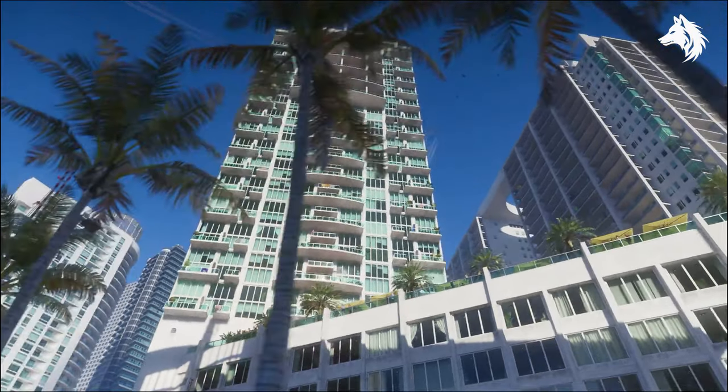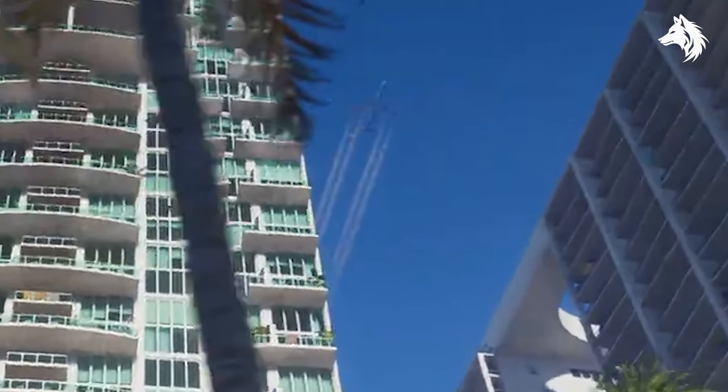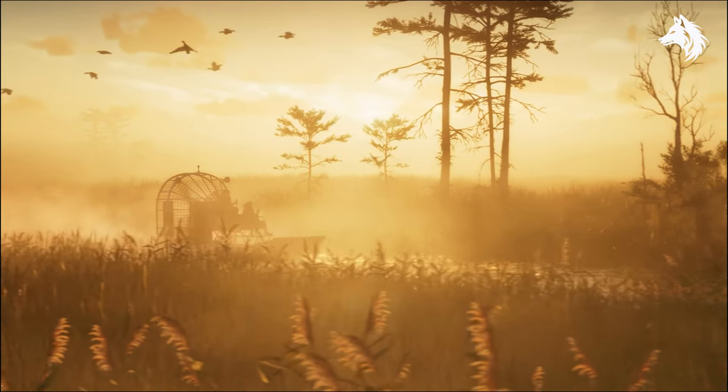Next, some awesome shots of apartments and you can just about make out a large aeroplane in the sky which we will definitely be able to fly. We skip to the Everglades and see an airboat driving through the swamp — very Red Dead Redemption 2 looking, which is not a bad thing.